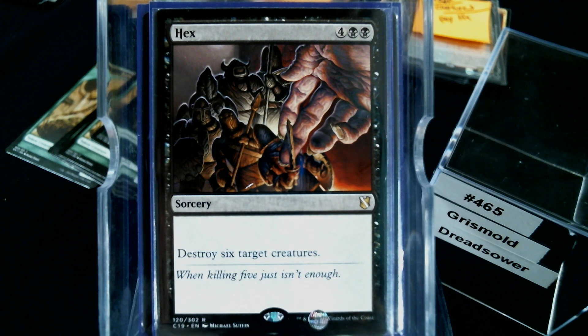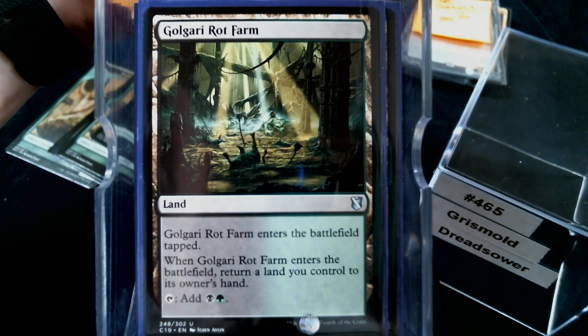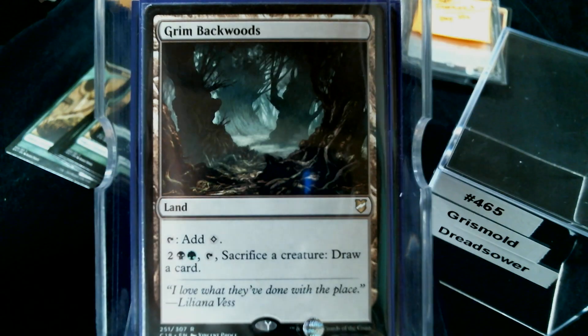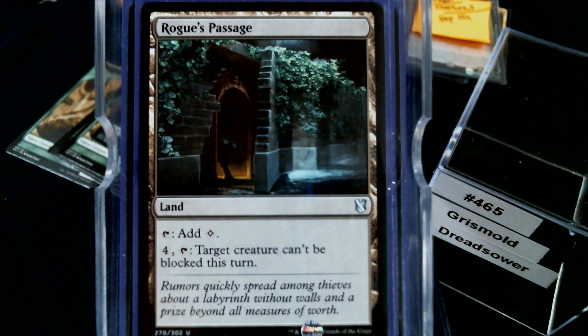For lands, I'm really close to just using the land base that came in C19. Colony Garden is in there obviously because it creates a plant token. Foul Orchard, Guildgate, Drownyard Temple, Leechridden Swamp, Grim Backwoods — sacrificing a creature to draw a card seems good. The Wilds and the Expanse, Gateway Plaza, and of course Rogue's Passage, since we're relying on our commander to swing.